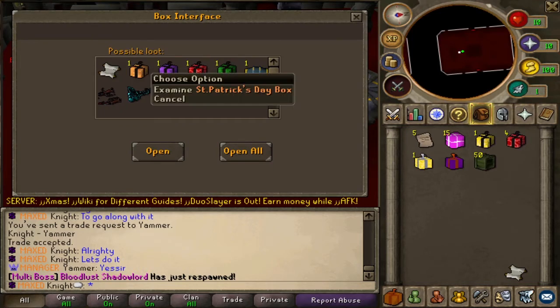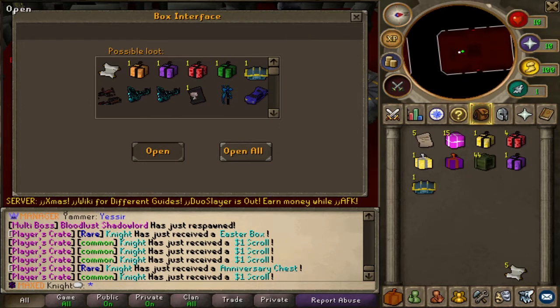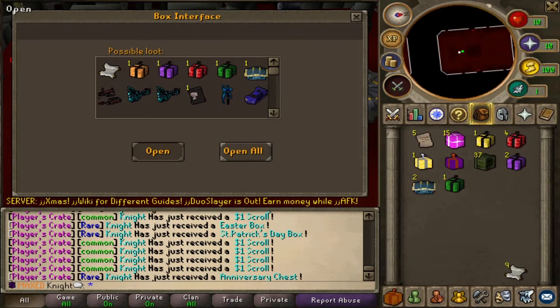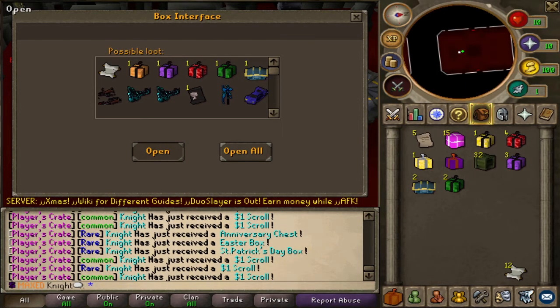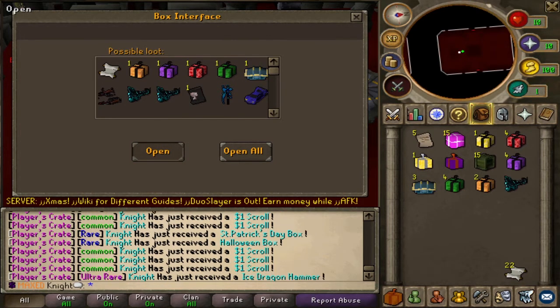So we'll start off with the player crates. We can get a Halloween, Easter, Christmas box, St. Patrick's Day — all of these items are freaking amazing if you get them. So let's start off. Easter, anniversary, St. Patrick's Day, anniversary — you can see it all in the chat, so let's see if we can get something amazing.